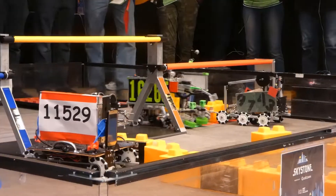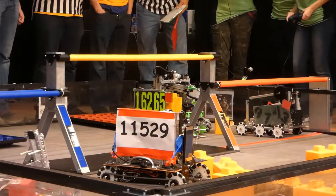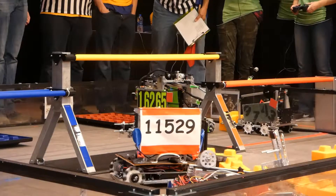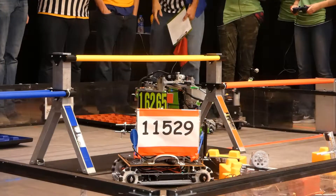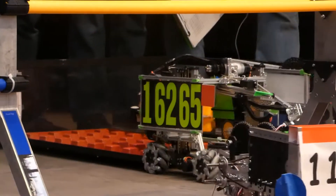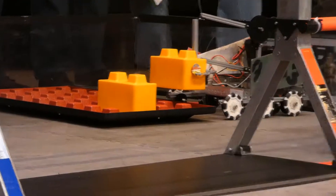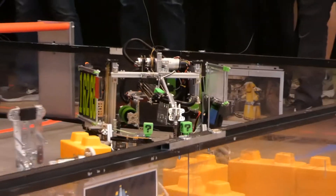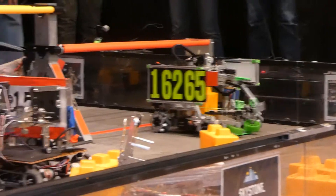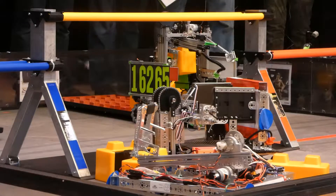Looks like we got one stone delivered on the Red Alliance side. Enigma and their alliance partner the Stingers have moved one as well. Enigma is attempting to score on the build plate — there we go, got it on there. Stingers trying to score as well. Stingers getting real close, Enigma moving back in to score again.